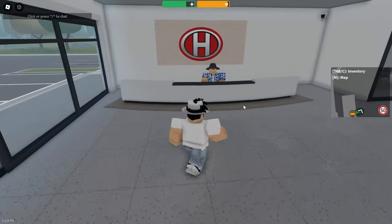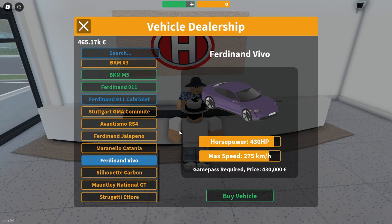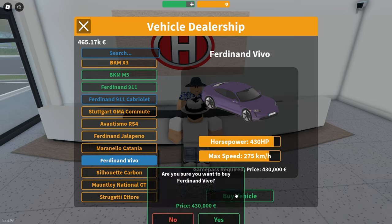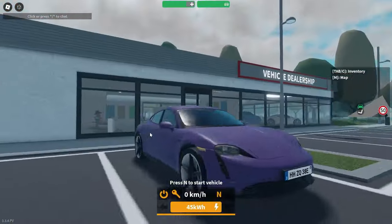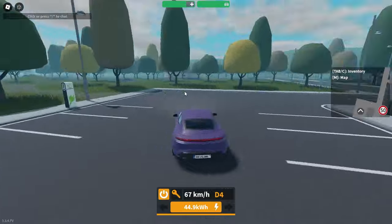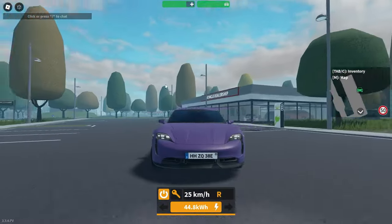The headliner feature of this update is a new electric car for the game pass — it's the Porsche Taycan. I'm going to buy this and show it off to you guys. This is all my money gone but I don't really care. The Porsche Taycan is an incredible looking car in real life, and the developers have done such a good job modeling it — it looks stunning.